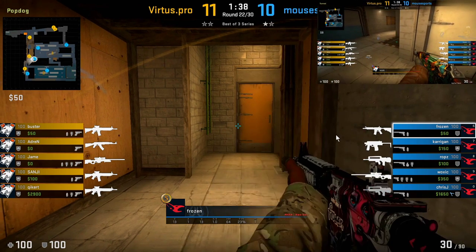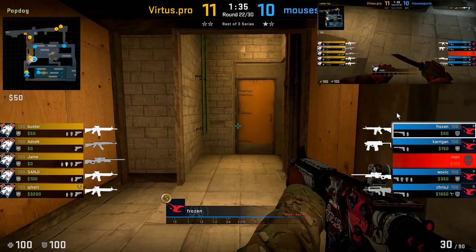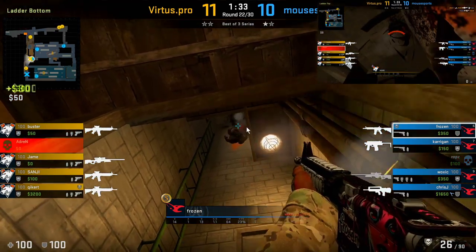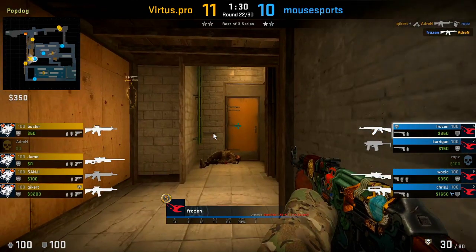Here, Adran is jump spotting the gap to check if anybody is up close at ladder. What frozen is doing is listening to the jumping, and after Adran finishes jumping, frozen moves into position to take him down. This is a great way to counter the player who likes to jump spot over the gap — you simply wait for them to finish and then move into position.